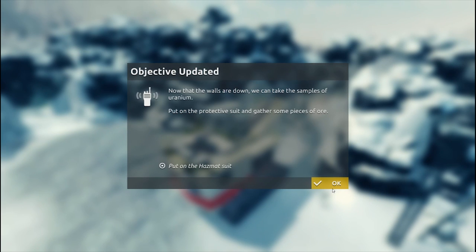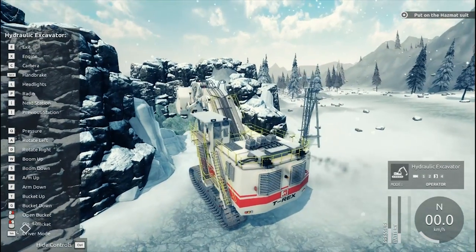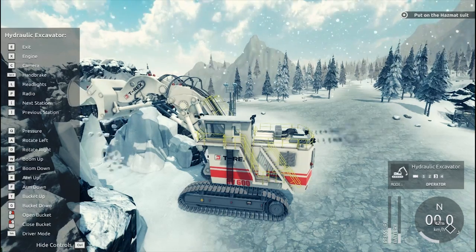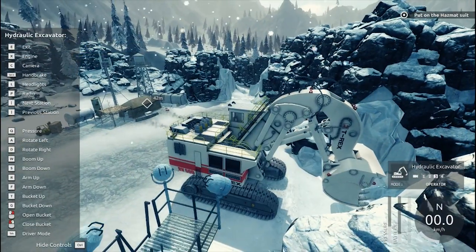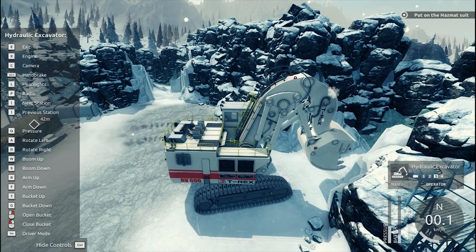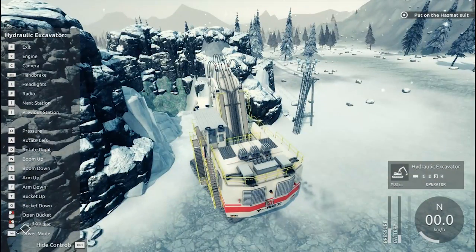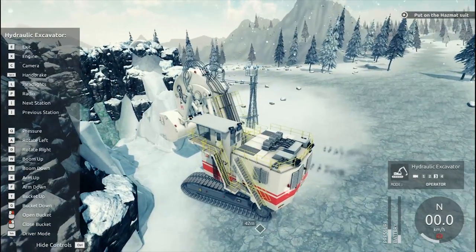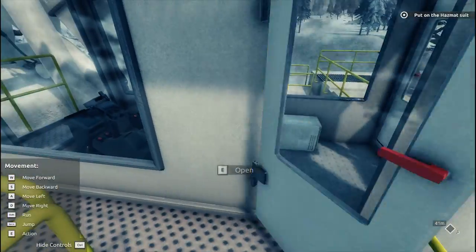Now that the walls are down, we can take the samples of uranium. Put on the protective suit, gather some pieces of ore. I don't want to glow — seriously? Not good. Let's raise that up, dump out all our ice, and rotate that back down. Battery is low — I don't get that. You would think there's an alternator running this thing. Doesn't the battery start the generator, and then the generator runs all the electric and hydraulics and everything else? You'd think it would be putting power back into the battery. Odd. Well, let's put our Toyota handbrake on, turn the engine off, and jump out of this beast.